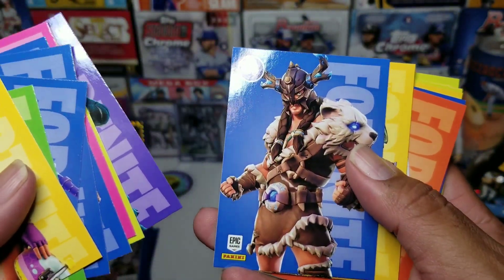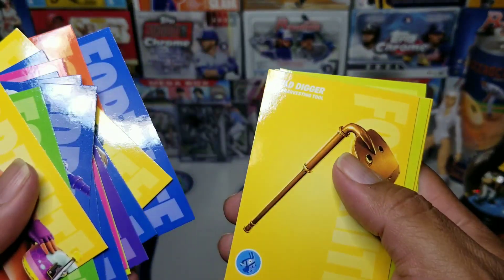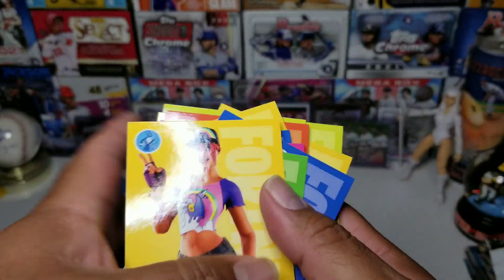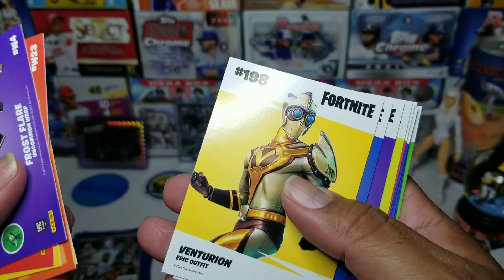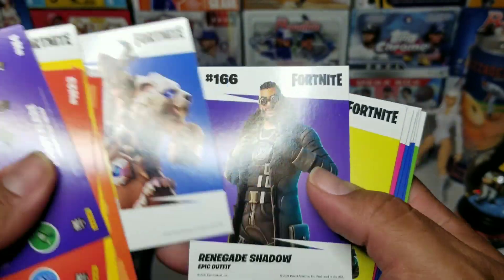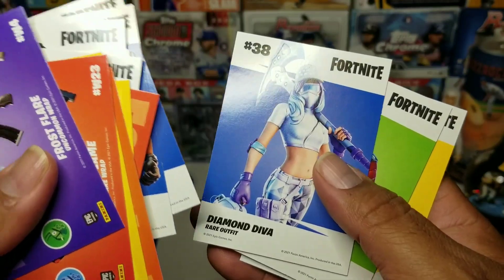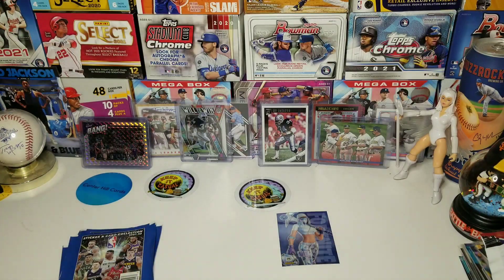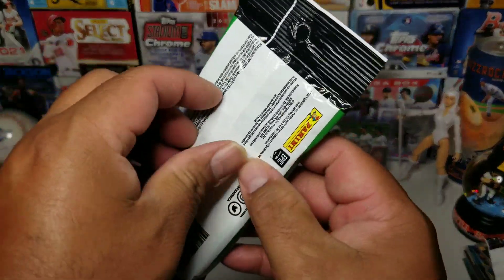I just love the detail and artwork on these, it's just awesome. Still new to them like I said, but if you flip them back it tells you their name — epic outfit, epic outfit, rare outfit, wear outfit, Diamond Diva. So that was cool, we got a little hollow right there.